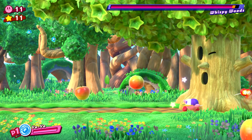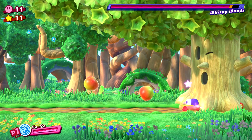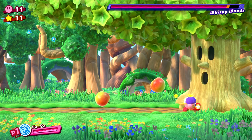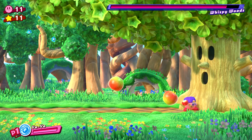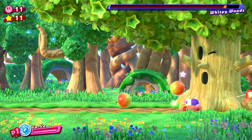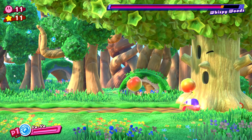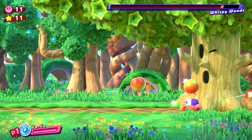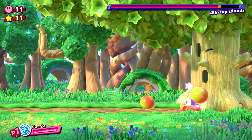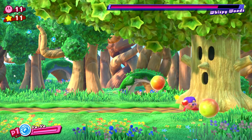Kirby Star Allies runs at a silky smooth 30 frames per second, so the Yo-Yo throw's 15-frame duration means you'll be tossing yo-yos every half second if you mash B. You've got 1 frame of startup and a more prominent 3 frames of end lag on every Yo-Yo throw, so you have 4 frames between every 11-frame throw — about 13 hundredths of a second. It's noticeable and can be the difference between a clutch kill and an embarrassing death. There's an input buffer when pressing buttons during any move's ending, so mash away and enjoy Yo-Yo throw's solid 44 damage per second.